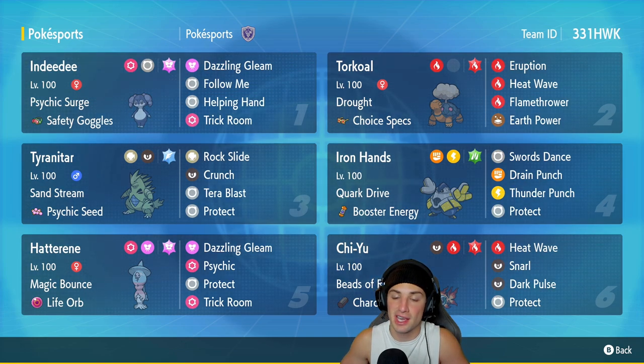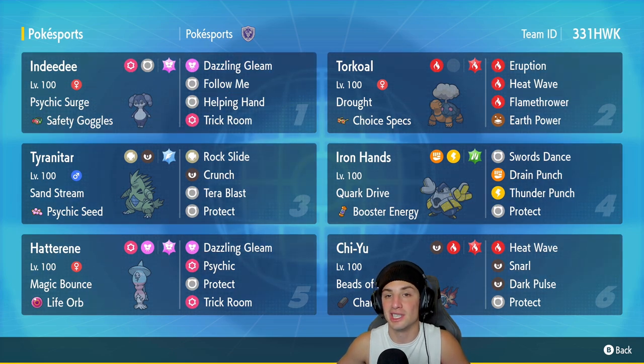Iron Hands is our fourth Pokemon and another great one in trick room. It's not running Fake Out on this set — I looked over and it is a Swords Dance Iron Hands, and I really like this moveset: Swords Dance, Drain Punch, Thunder Punch, and Protect. In trick room this Pokemon is absolutely thriving. It's got Quark Drive and Booster Energy as its item.